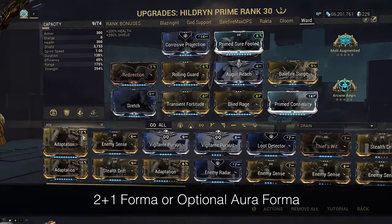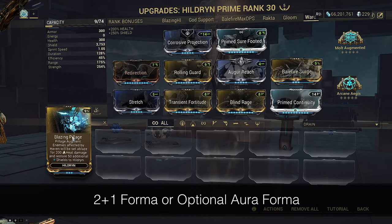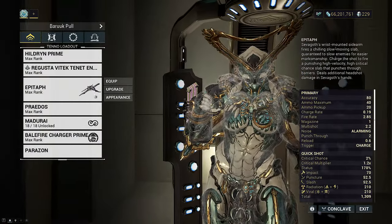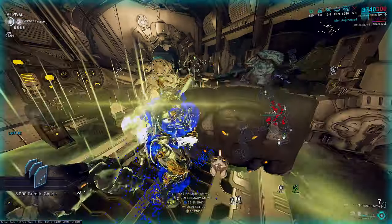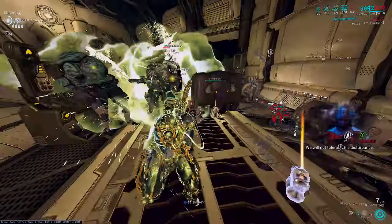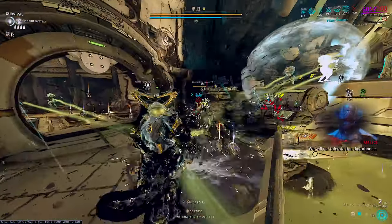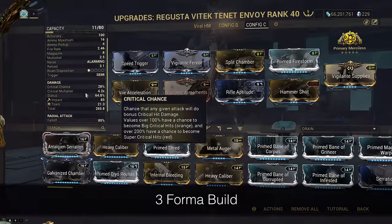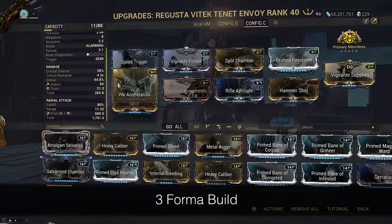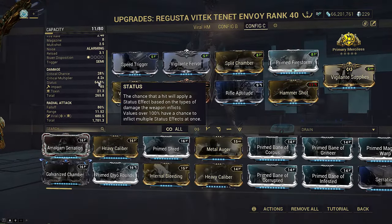Because the arcs do more damage the more your shields take hits, we don't mod Adaptation on this build. We also don't want any crowd control, so I skipped Blazing Pillage's heat procs, and I'm not using an Epitaph today to avoid natural cold procs. This build plays like Inaros — you do not want to parkour or go Operator; you run around staying on the ground to maximize how much enemies can hit you. I also ran a Tenet Envoy to maximize viral procs and improve the electric chaining damage.